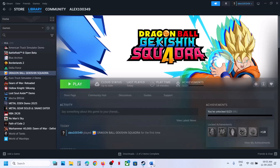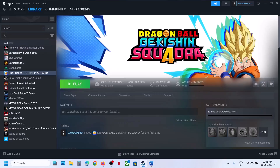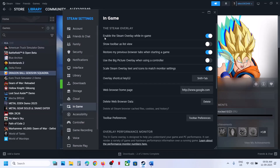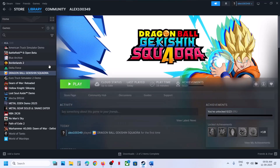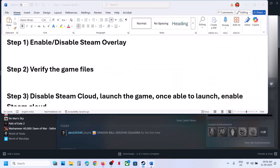The first step is to enable or disable the Steam overlay. Go to Steam at the top, then go to Settings, then the In-Game option. Make sure 'Enable the Steam overlay while in-game' is toggled. If it's off, turn it on. You can also right-click the game, select Properties, and toggle the same option there. If it's already on, try turning it off, then check which setting works for you.